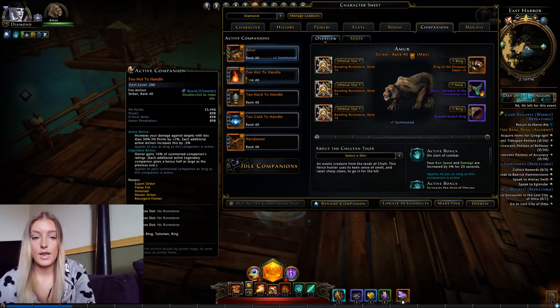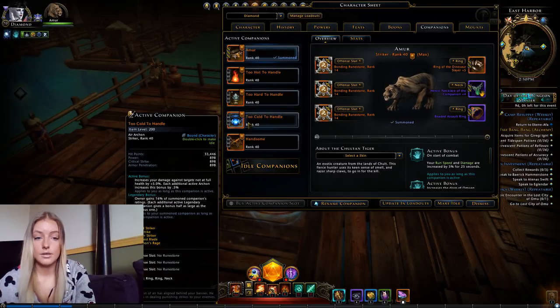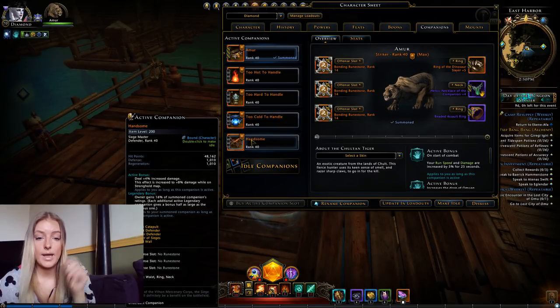For the rest of the companions I'm using the Fire Archon, the Earth Archon, and Air Archon. And for the last companion I'm using the Siege Master.